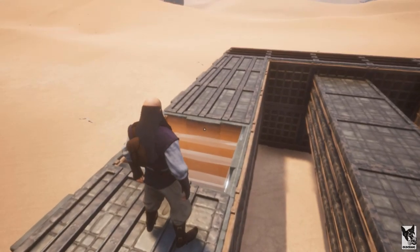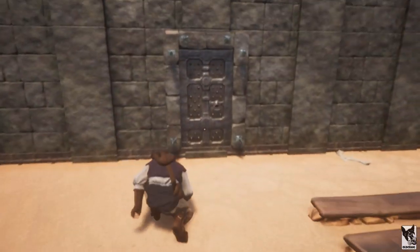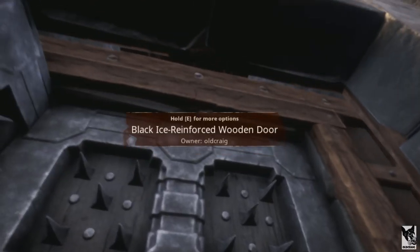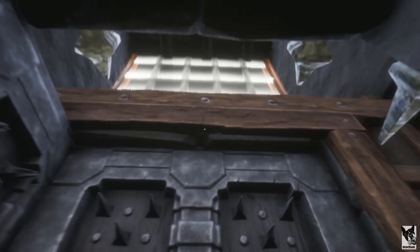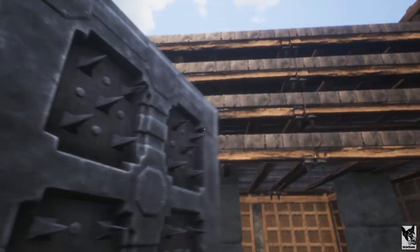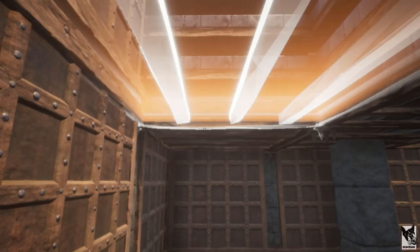Now complete the doorway by adding the upper ceiling, then add a wall above each doorway by looking up through the cracks. The doorway is complete — now fill in the rest of the ceilings.